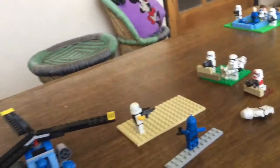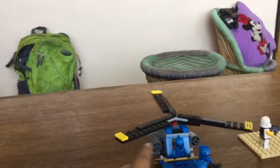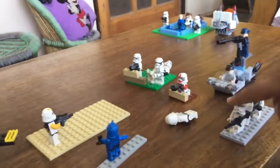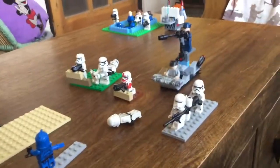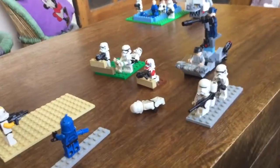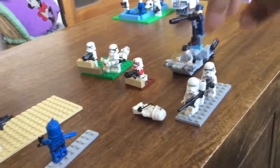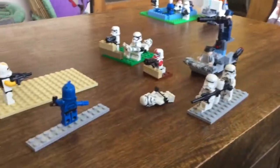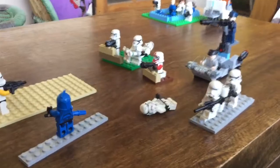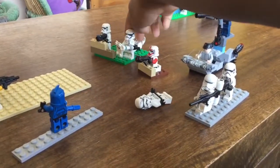The clone commanders are firing — they're basically just trying to get this guy out of here. Against them there are a lot of Imperial forces: a First Order flamethrower trooper, behind him a stormtrooper running into battle, an injured stormtrooper, a shock trooper, another First Order trooper, and another stormtrooper.